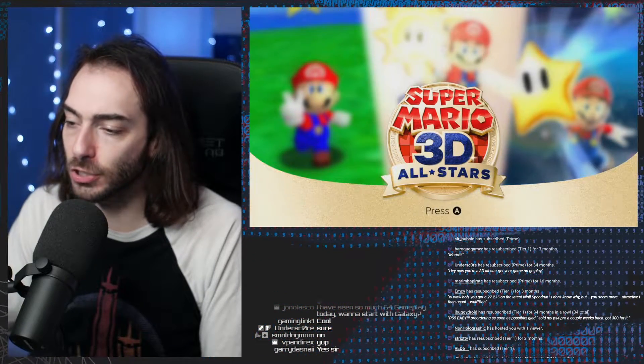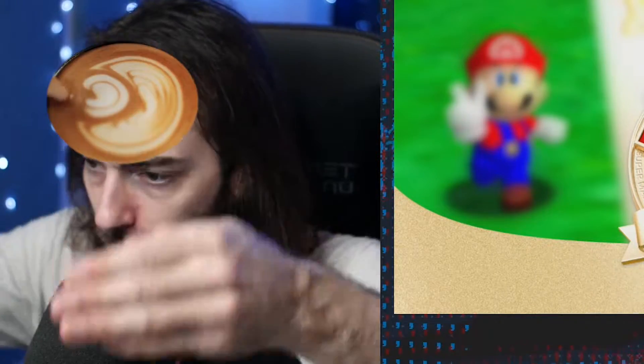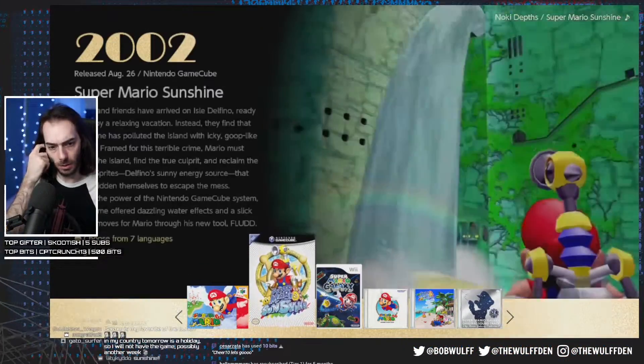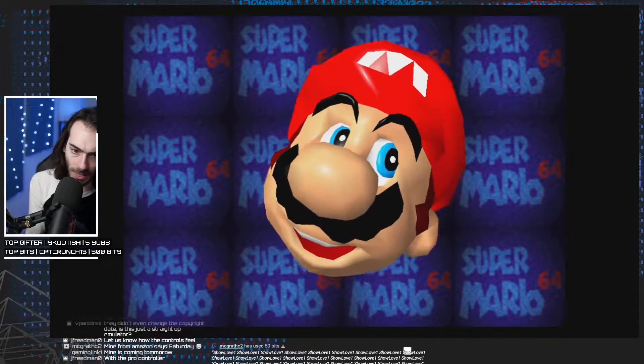Now you're an all-star. You're a 3D all-star. Get your game on, go play it. My brain is not here for this right now. 64, Sunshine, Galaxy. This is the menu, dude. It looks nice.